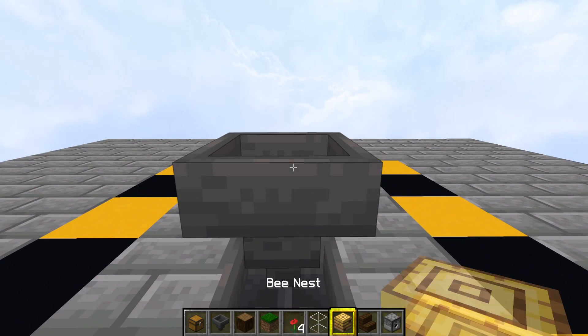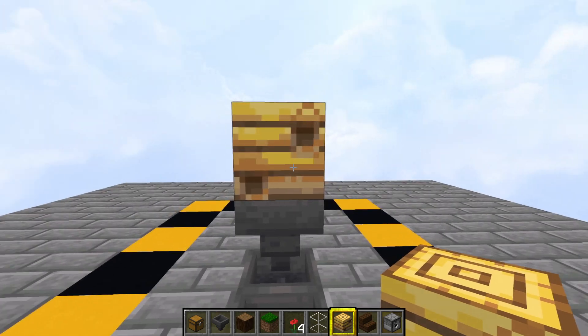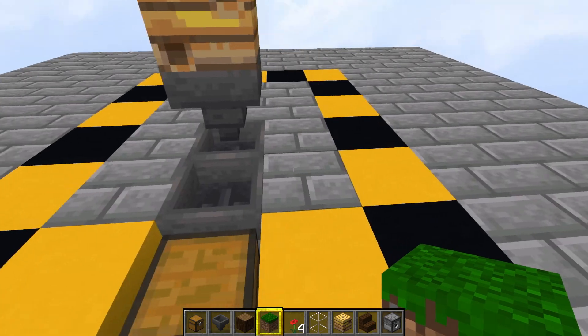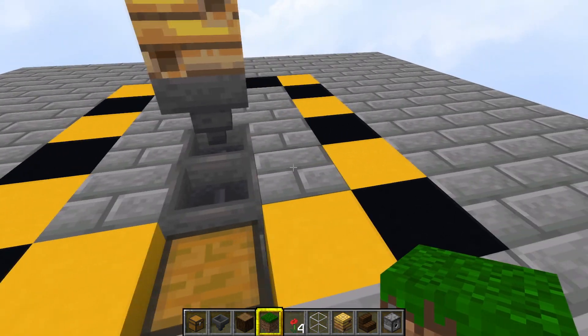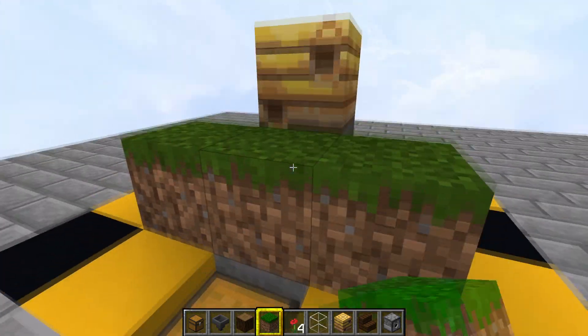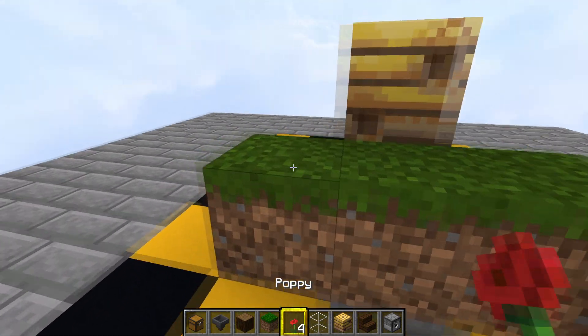You're going to have to crouch like that. Now take out your grass blocks — I'm using grass blocks, but you can use dirt blocks, podzol, anything that flowers will grow on. Put the grass blocks there like that. That's where your flowers are going to go.